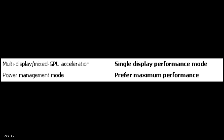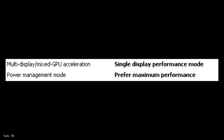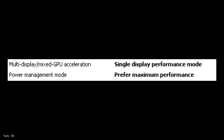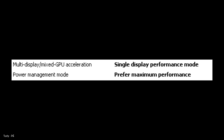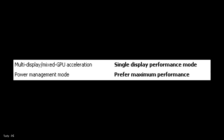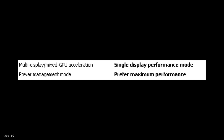NVIDIA Control Panel — open up the NVIDIA Control Panel and select Arma 3 in 3D settings. Change Power Management Mode to prefer maximum performance, and multi-display mixed GPU acceleration to single display performance. You can also change the maximum pre-rendered frames to 1. Leave everything else as it is.